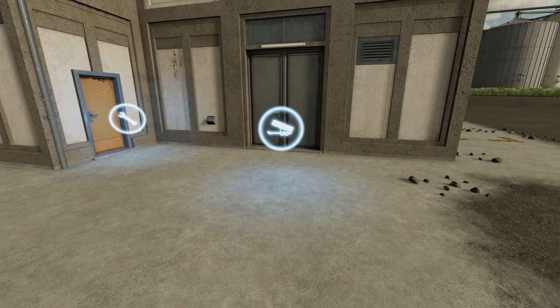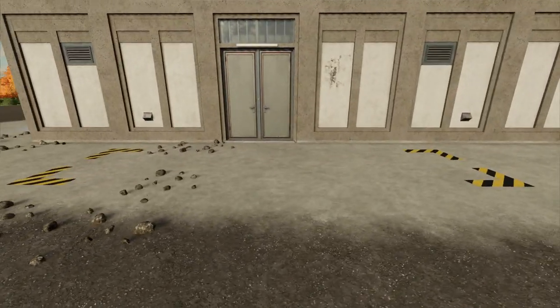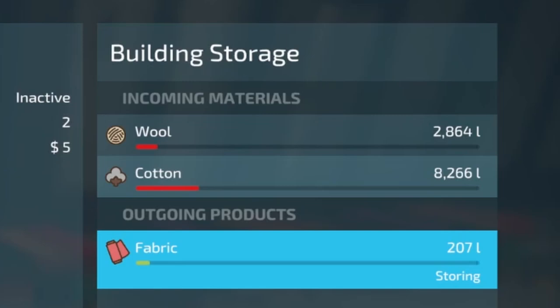Right here is where your inputs are going to go — this is going to be your cotton and your wool — and then your pallets are going to come out right here. After you place it down, you're going to need to come to your production chains menu, and you can see that we are on Spinnery right now. Our outputs are going to be fabric wool and fabric cotton, and over here on the right hand side you can see that our incoming materials are going to be wool and cotton, and our output is going to be fabric.